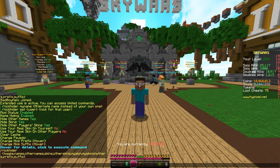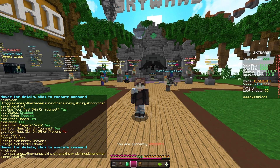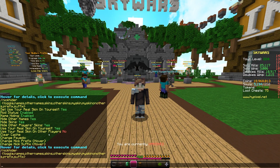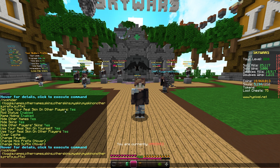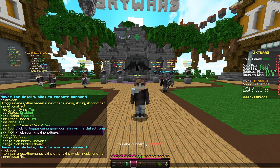Now everyone's a Steve or Alex — just kinda how that works. So now it's kind of anonymous. And then you can use your own skin on yourself — now I have my skin. But if you just want to reveal your skin when you're nicked but don't want other people to have your skin, you can do that. Or you can turn on hiding other players' skins and turn them into your skin.